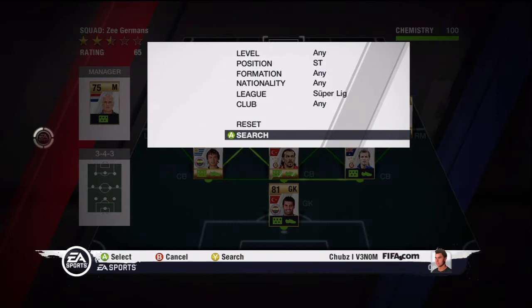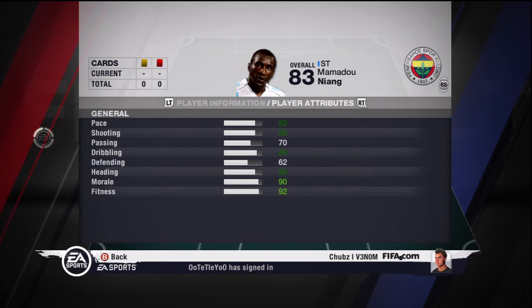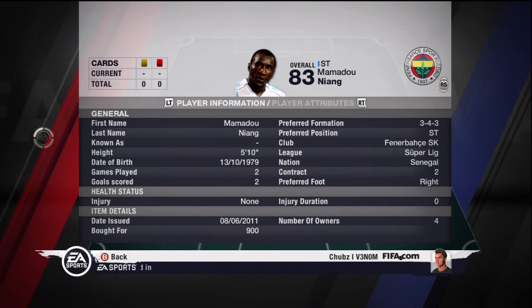Up top we have Niang — 900 coins. 82 pace, 82 shooting, 86 dribbling, and 82 heading. He's a bit short but he can still win balls in the air well.